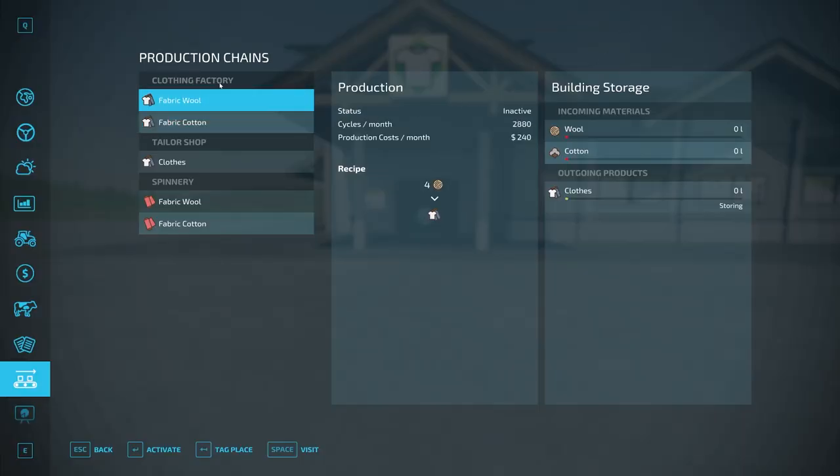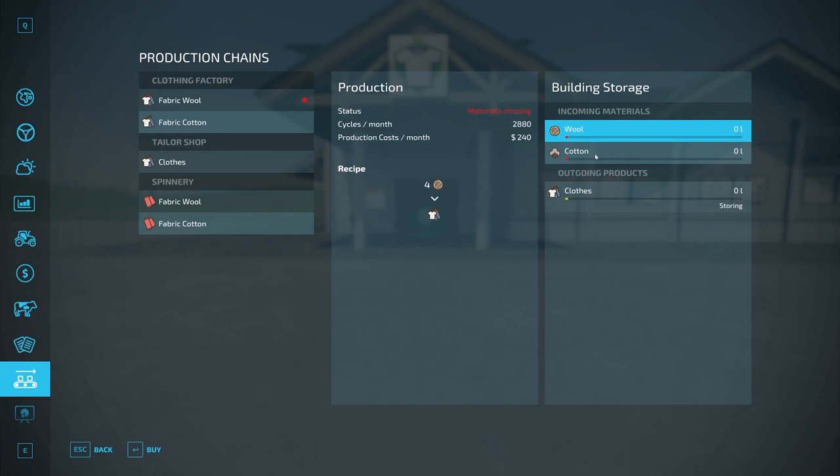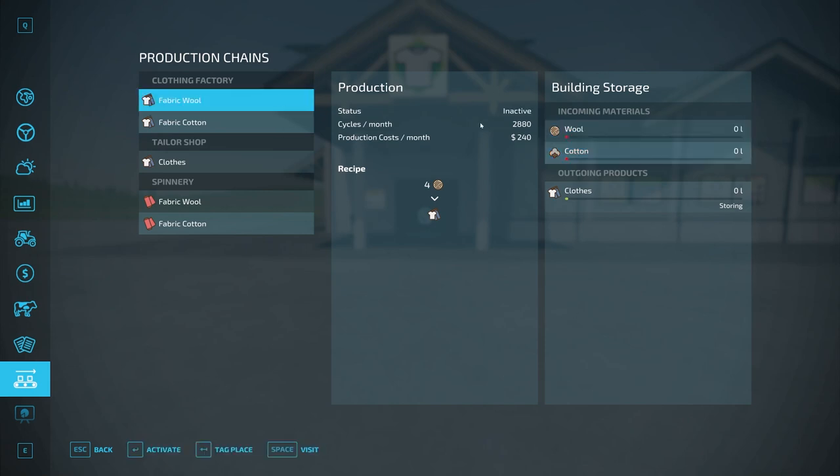In the production menu, we can hit Activate to get it running, and it will immediately say 'materials missing' because we haven't loaded any products. It will say 'running' if materials are present, and 'inactive' if it's not turned on. Looking at the center screen: cycles per month is 2,880 - that's how many times it will run the recipe per month. If you have six-day months, it runs 2,880 times every six days. Production costs per month shows what it costs to run the building. The recipe takes in four liters of wool and outputs one liter of clothing.